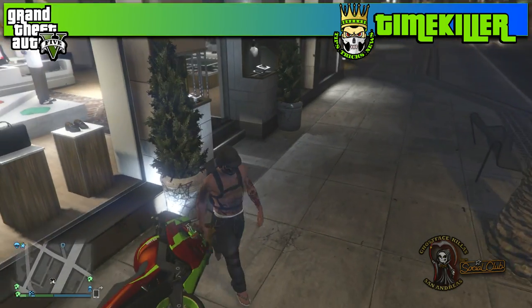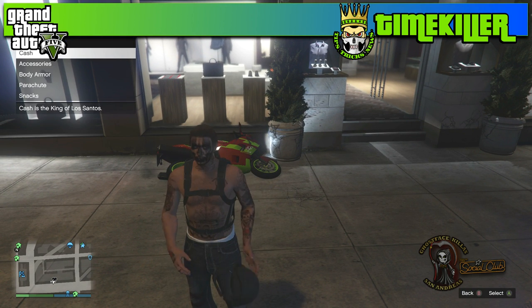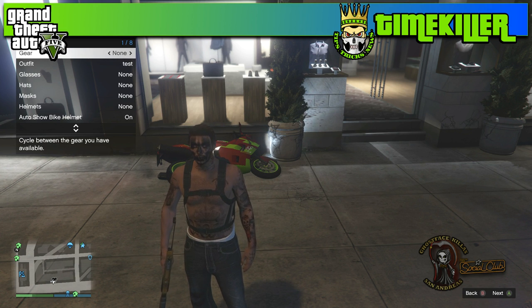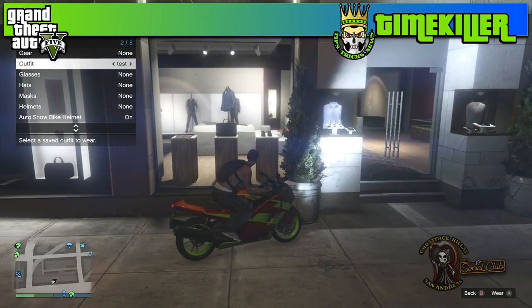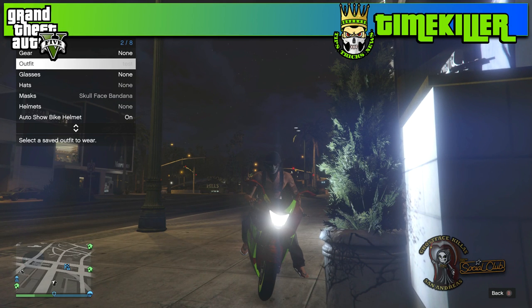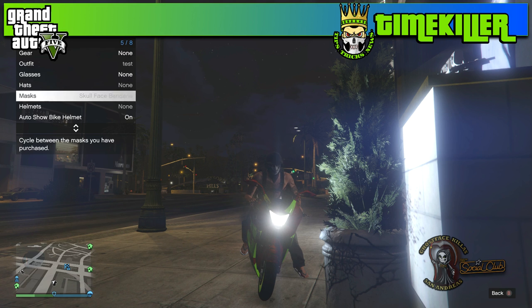Once you do that, you'll see the motorcycle is still running. While it's still running, pull open your interactive menu and go down to the outfit section, moving over to the outfit you want to use for the glitch. Go up to the gear section, press Y to get on the bike while you're standing kind of far away from it, and your character will start walking towards the bike. As he's walking, quickly go down to the outfit, hover over it, and wait for your character to sit on the bike and attempt to put the helmet on.